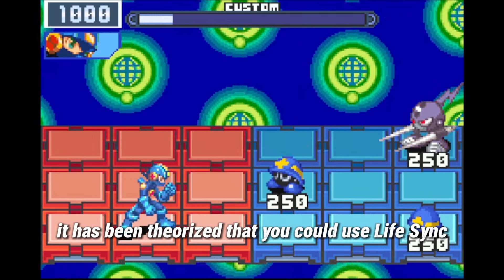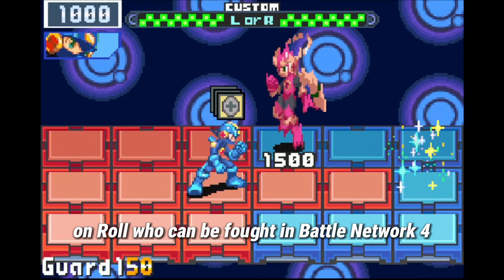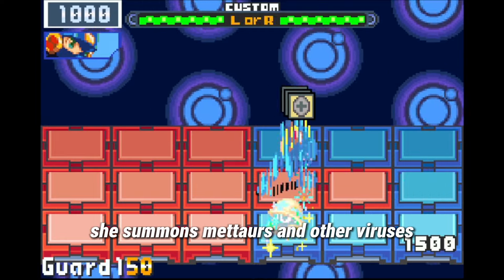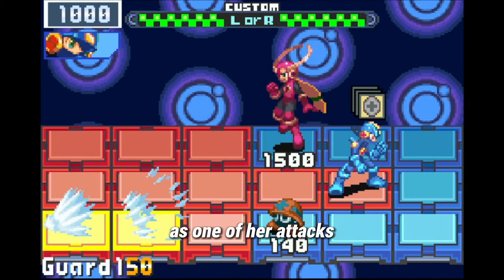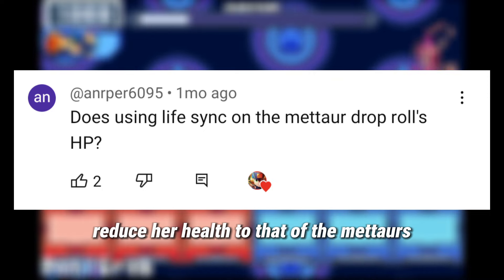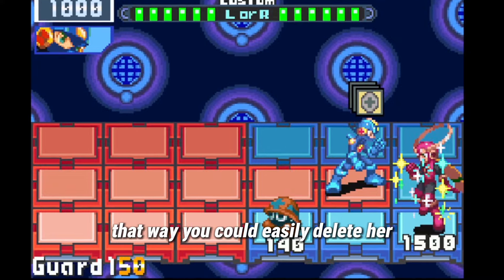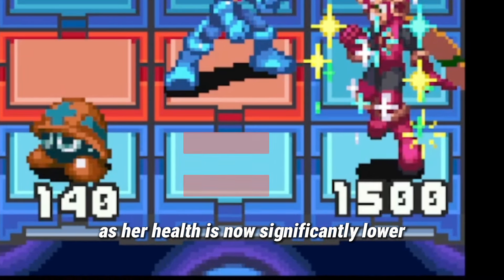However, there has been theorized that you could use LifeSync on Roll, who can be fought in Bell Network 4. The thing is, she summons meteors and other viruses as one of her attacks. So there is an idea that you could reduce her health to that of the meteors that she summons occasionally. That way, you could easily delete her as her health is now significantly lower.